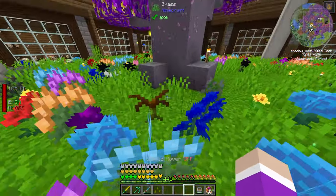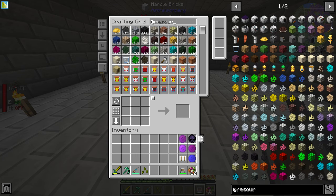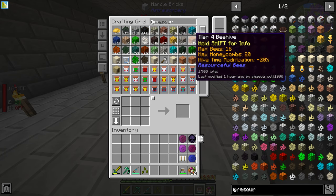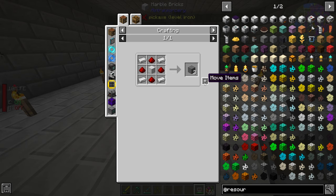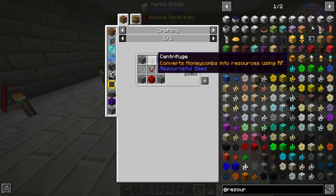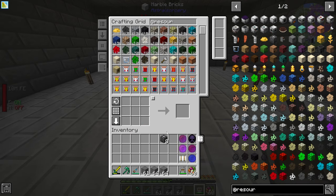If you remember, I showed you that we made an area down here for our centrifuges. Now to make our centrifuge, if we go to Resourceful Bees — I may have made a ton of tier 1 beehives — we need a centrifuge controller, which requires a centrifuge casing that's basically blocks of iron and redstone. So we're going to make three stacks of this, and we need eight centrifuges in total because that's how many we're going to be able to fit down here.